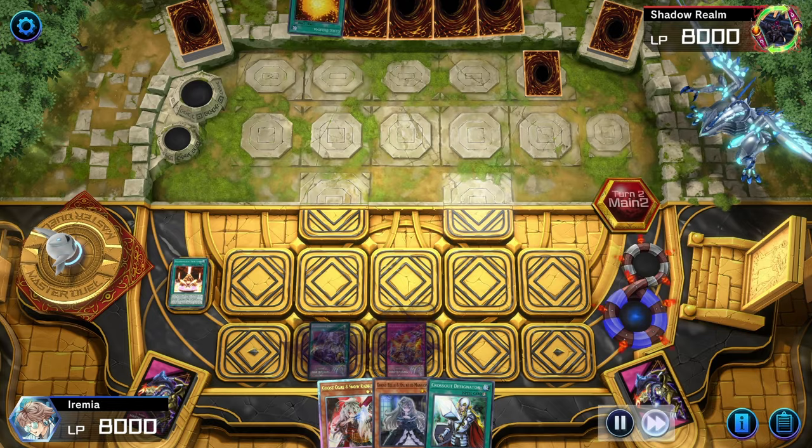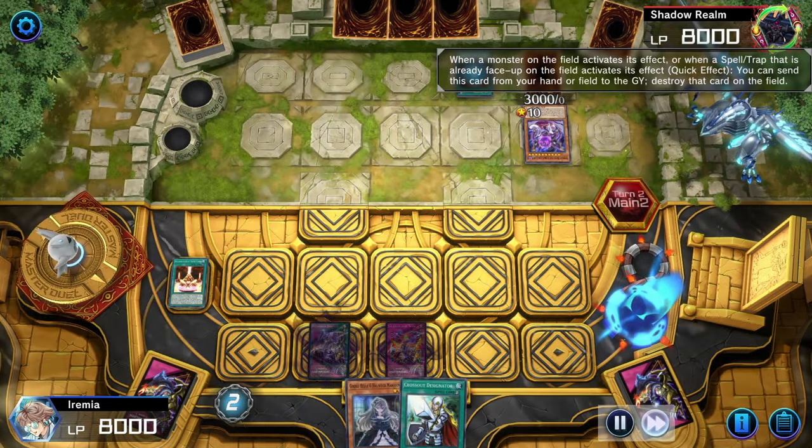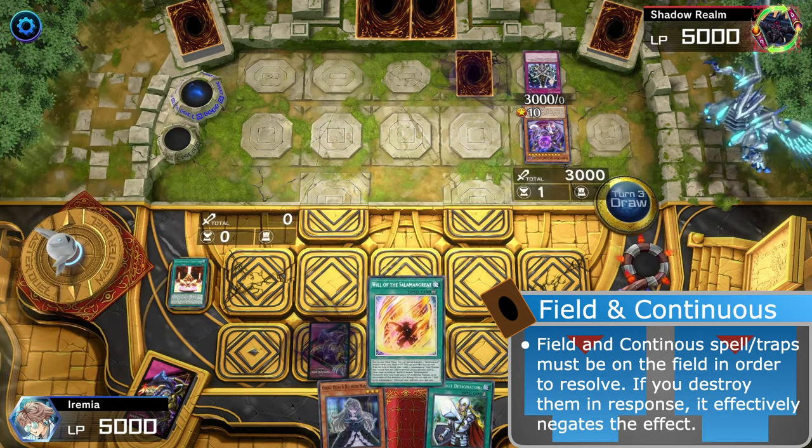We're up against Cubix — cool. They have Crimson Nova, the Dark Cubic Lord. And Ghost Ogre is so good against continuous spells because it's basically a negate and destroy from the hand. And they have Soul Levy.